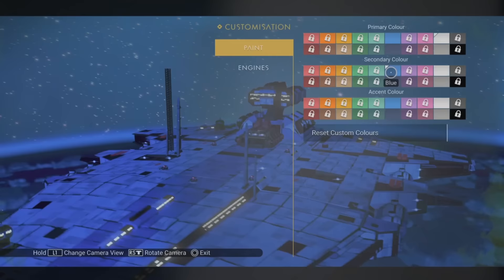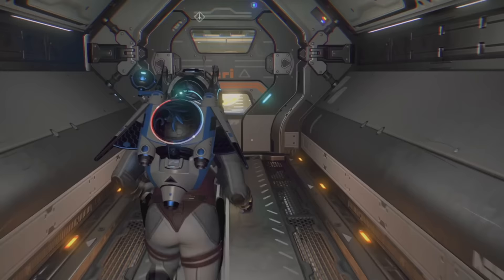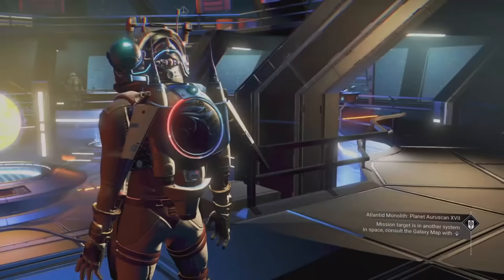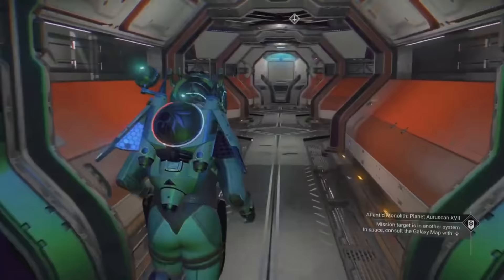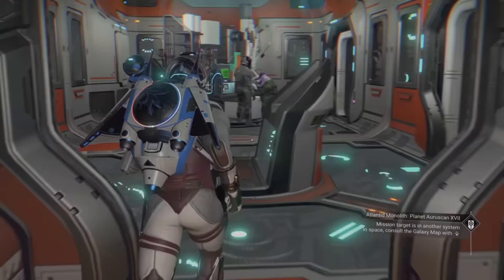One of the key features of Freighters is base building within the Freighter itself, meaning you can have a fully kitted-out base wherever you travel, while also giving you access to Freighter-specific machines and mechanics. One of the main plus points is that Freighters have unlimited energy, so you don't need to faff around with batteries, solar panels and electromagnetic generators — things that require power will just work.